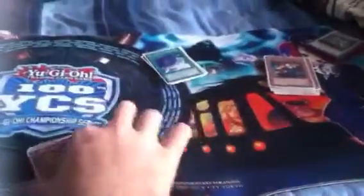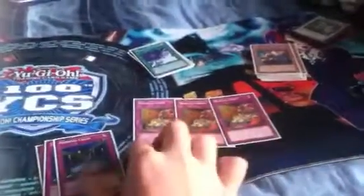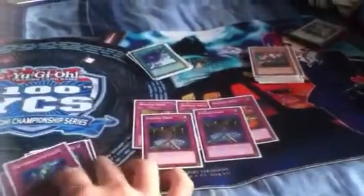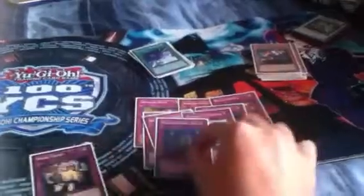For the traps: three Reckless Greed for draw power, two Phoenix Wing Wind Blast, one Bottomless Trap Hole, one Gold Sarcophagus, one Eradicator Epidemic Virus, and one Mind Crush. That's it for the main deck.